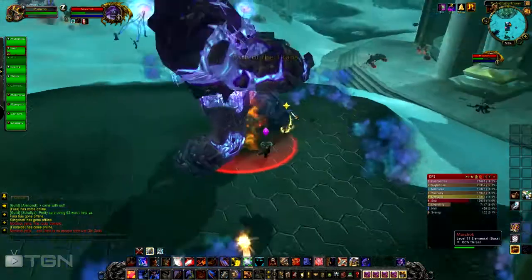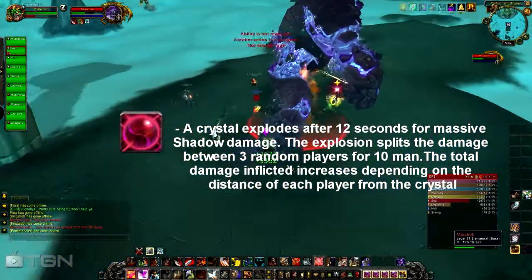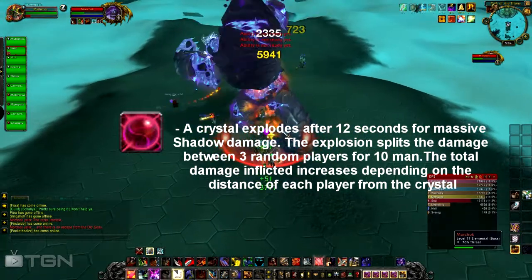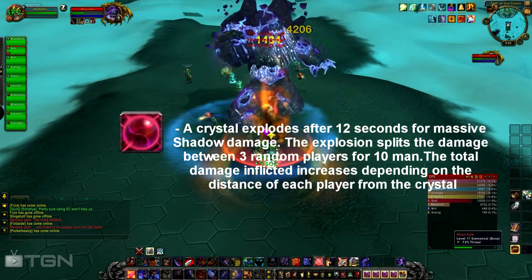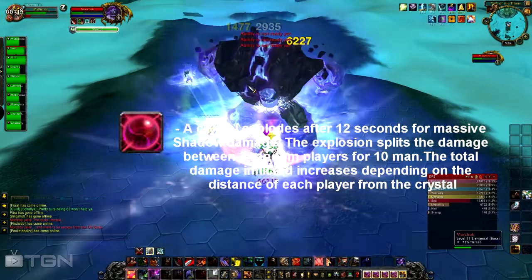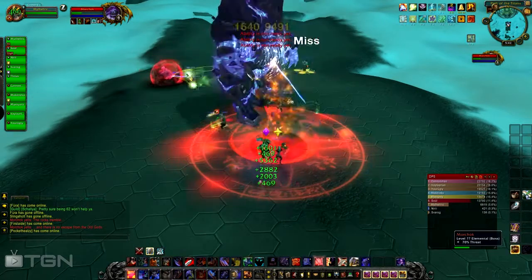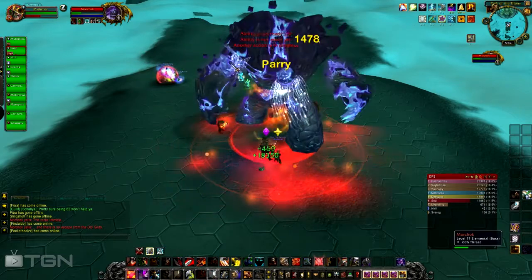The next ability is called Resonating Crystal — those red crystals spawning to the left of us. You want six players to stack up on it so it goes away. It explodes after 12 seconds and deals massive damage, but that damage is split between the players stacking on it, so you want six to seven players there to share it.